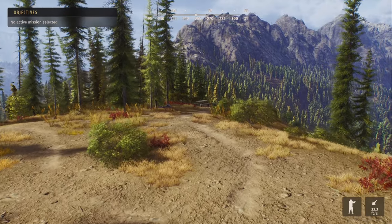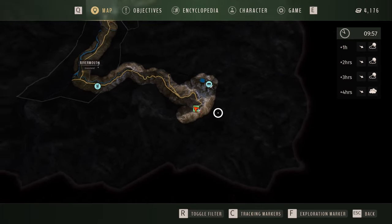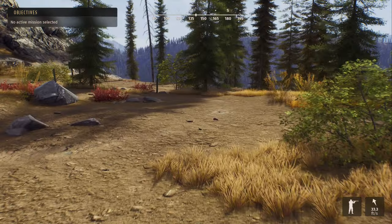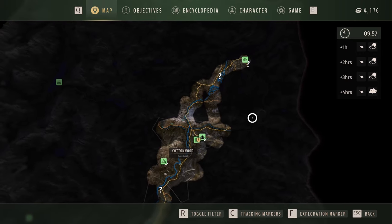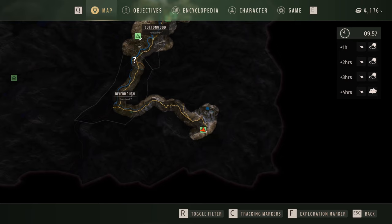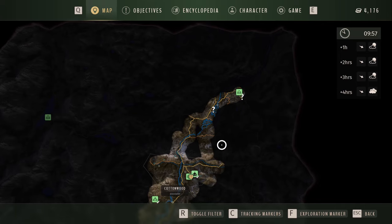Alright, so now we have unlocked this area to be able to hunt — that was a tough mission. We have a fast travel point and another large area that we can now hunt. I feel pretty good about it. We didn't quite get done what I wanted to today — I wanted to go up here and check out that area, but figured we'd end up getting sidetracked. We made a little bit of money today too. Maybe next episode we'll be able to go up to Bruces's cabin and do the little mission up there to unlock that area.